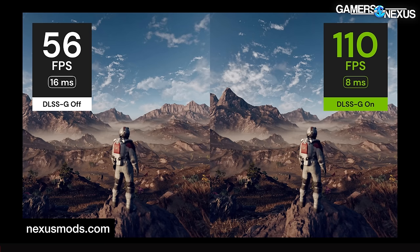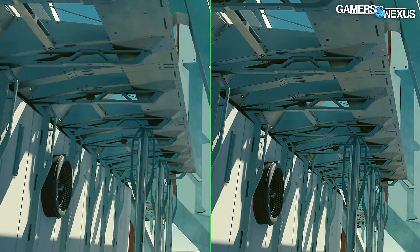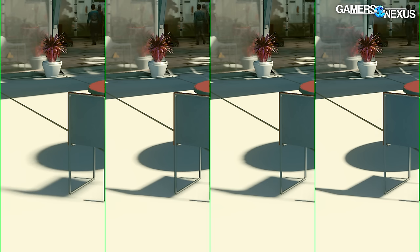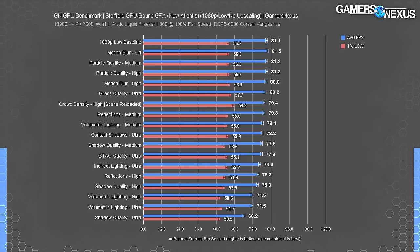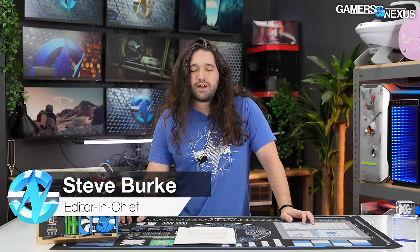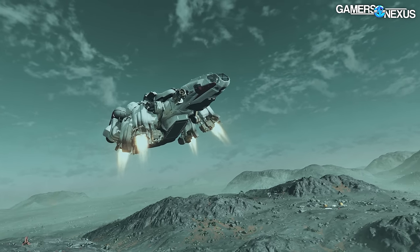This massive graphics guide for Starfield looks at the mod packs that are out now, including some DLSS and an optimizer mod. We'll also be looking at graphics comparisons A to B, and we're doing a ton of benchmarks across different graphic settings presets, explaining a deeper level of optimization you can do beyond just changing the settings in the Starfield menu.